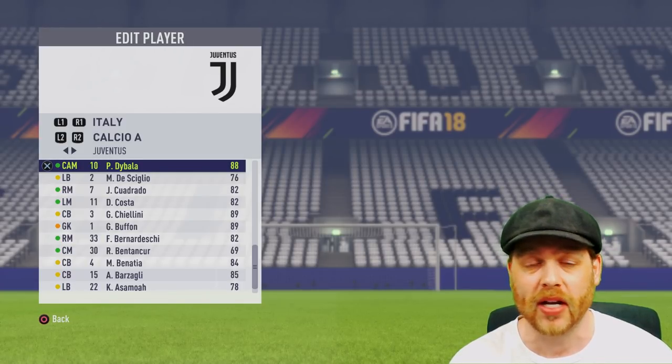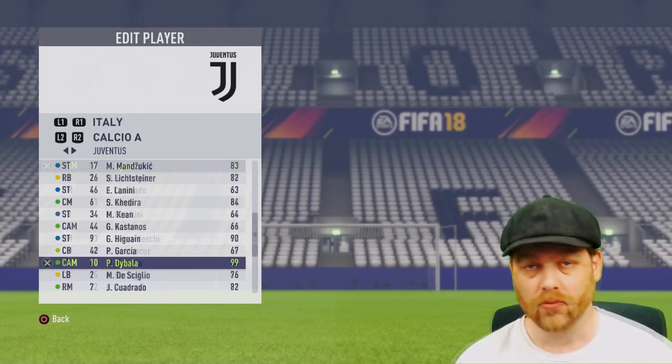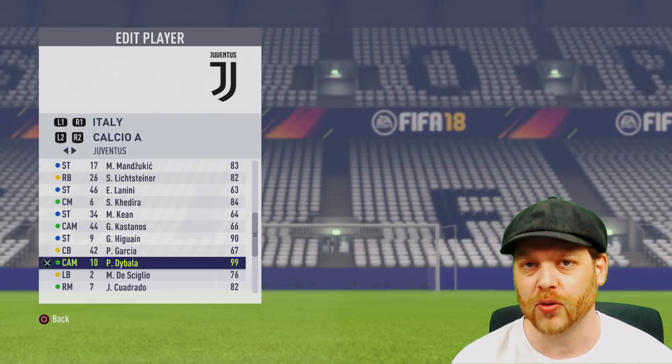What I'm going to do is back out of this one, load up a custom squad, and show you the key attributes you need to be training for a central attacking midfielder. So here we are with a 99 Dybala. Let's have a look at the key attributes required to get him up to a 99 rated.